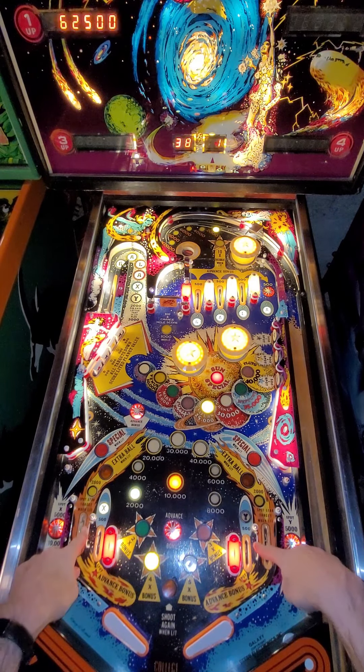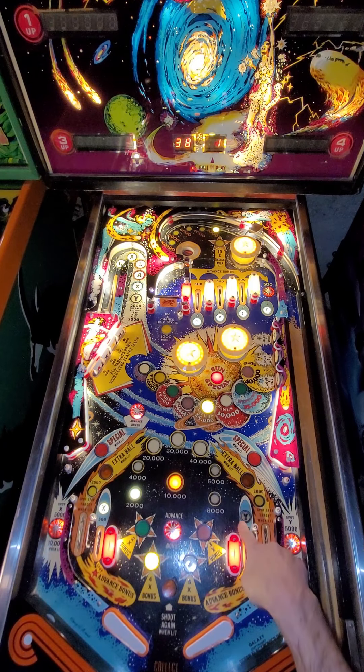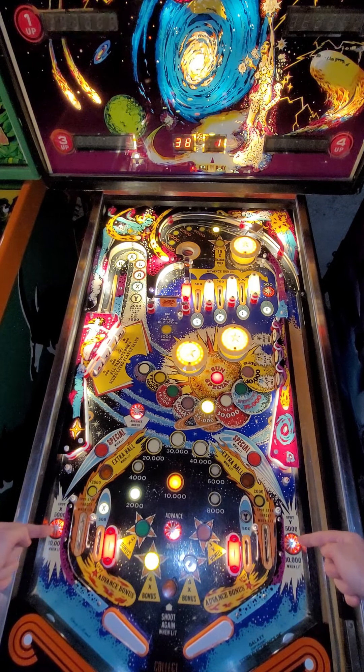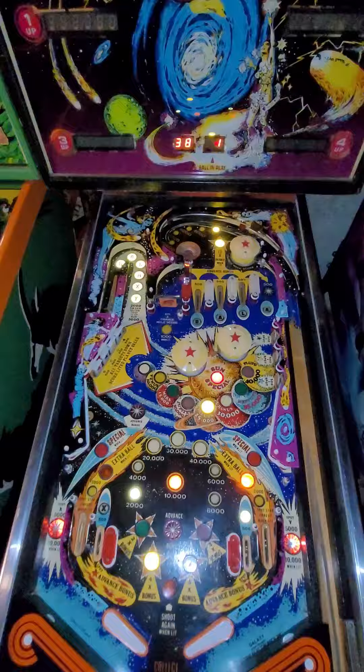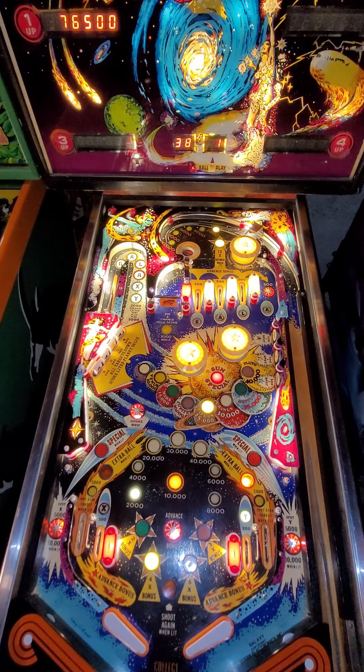The X and the Y are here, so I need the Y. You can also get those letters in the outlanes — I advise not going for those. But here we go — you get the cool lighting effect and extra ball is now lit. So that is from spelling GALAXY, and you get some incidental points too.